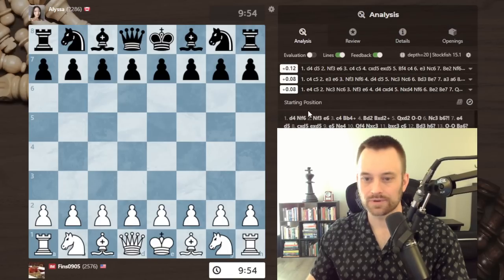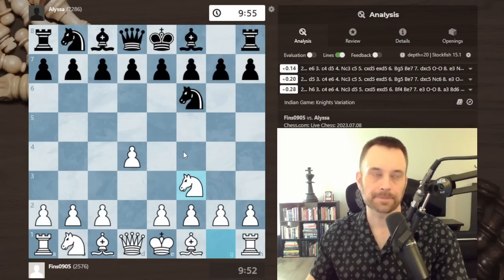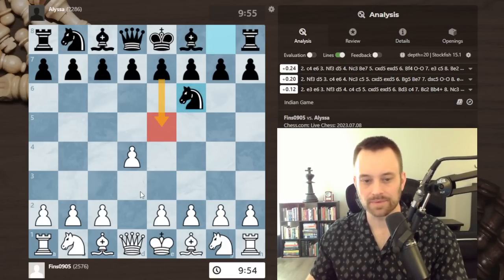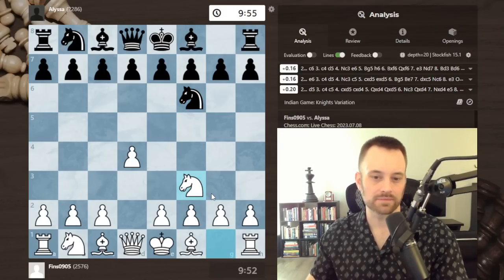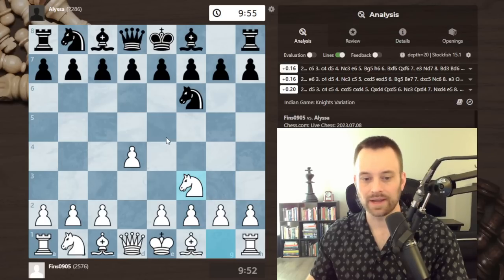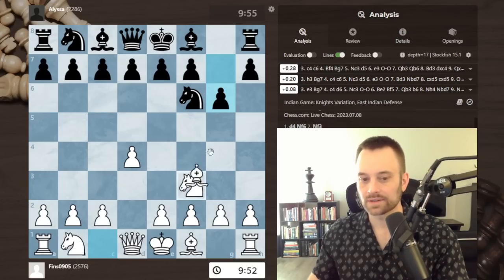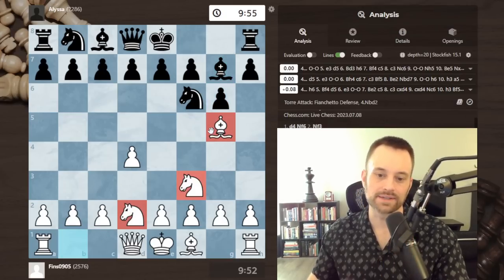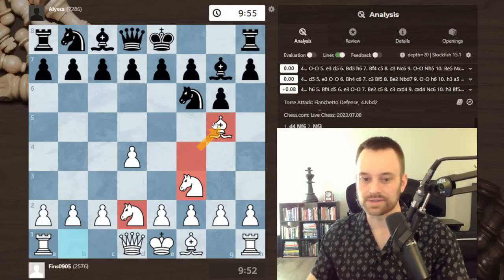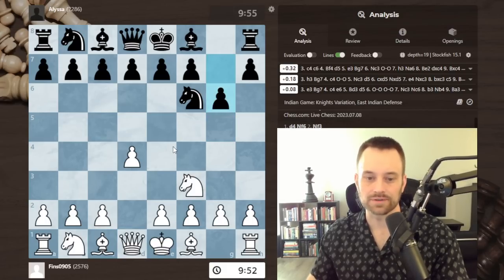Knight f3 also sometimes cuts across mainline openings that people want to play. I also like to play the Tori Attack sometimes — if black goes g6, I've had pretty good success. It's somewhat related to the London, maybe a slightly more aggressive version. I like to use that against King's Indian or Grünfeld players. Knight f3 builds in a margin of safety guarding e5, but the downside is you don't have plans with f3.